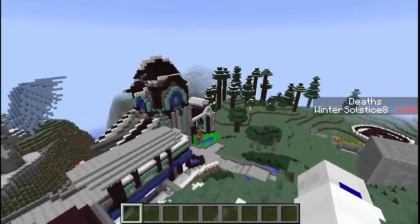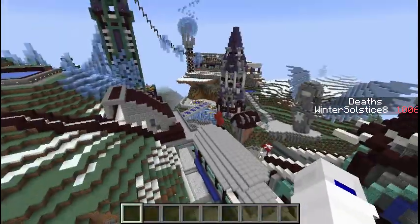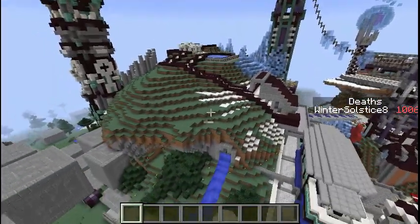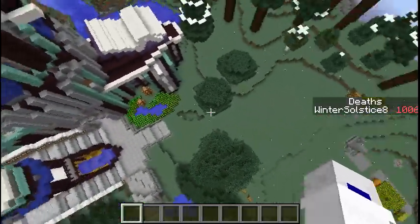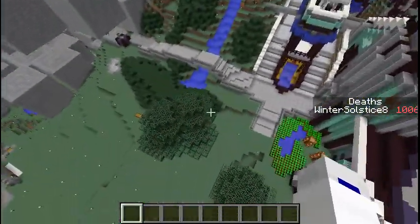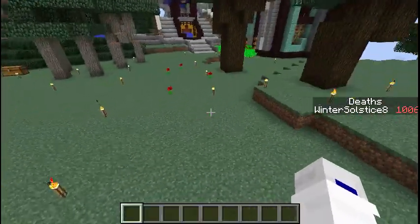Hello everyone, hello everybody. This is for Solstice 25, Winter Solstice 8. You're probably noticing this world has a better green now. That's right — I changed it from desert biome back to extreme hills.